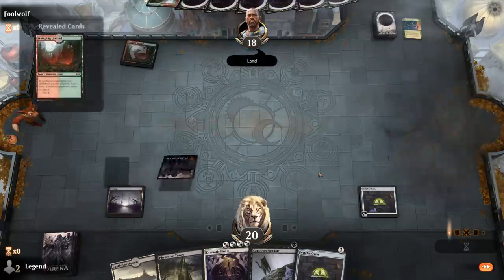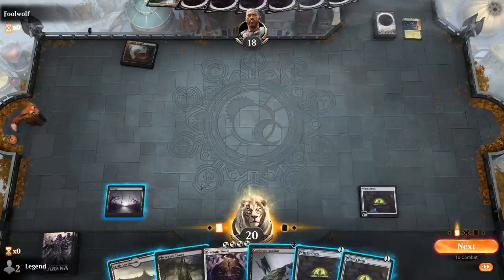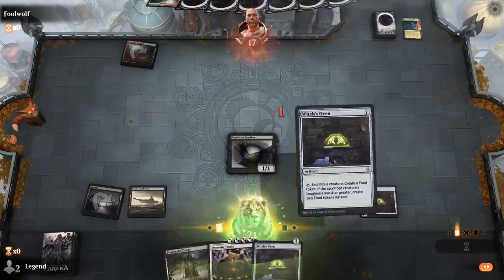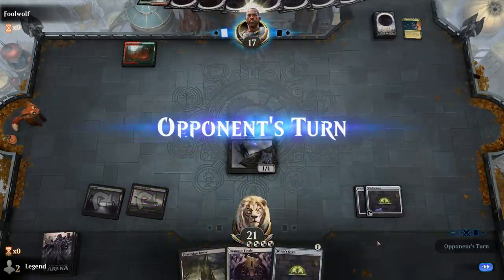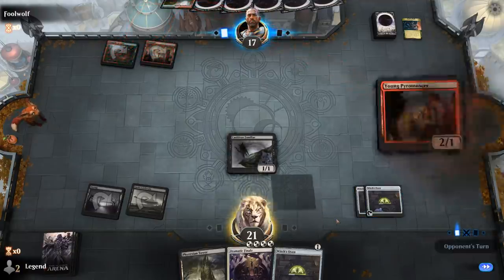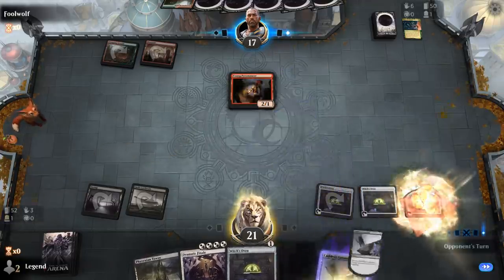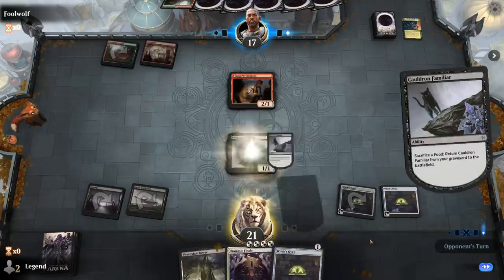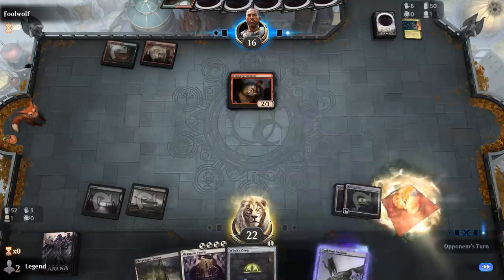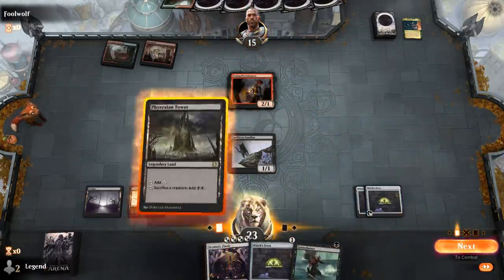The opponent is Red-Green into Abundant Harvest — could be a Land Destruction deck. We play Oven and Familiar, not needing to play Tower just yet. The opponent has Young Pyromancer, which can maybe match our token generation. If we want to ramp out Dramatic Finale we won't have food tokens left, so it's still better to wait an extra turn.